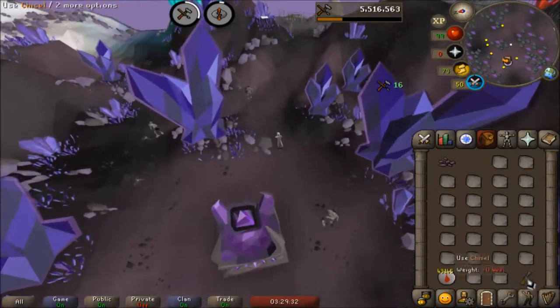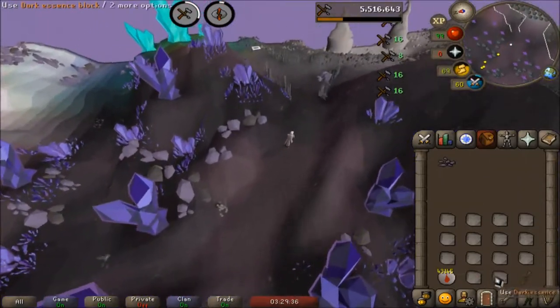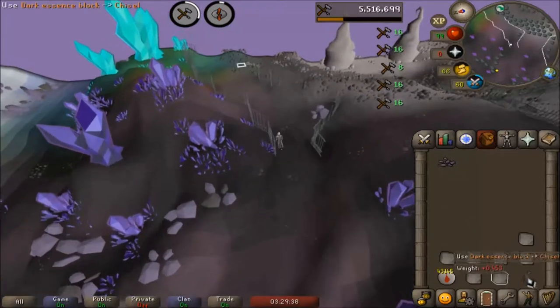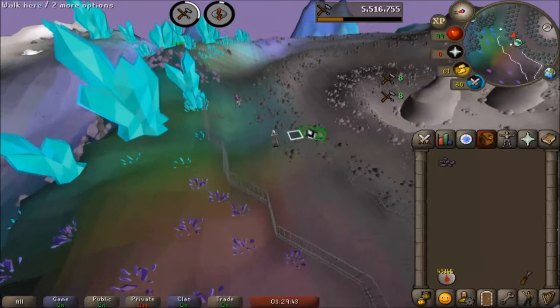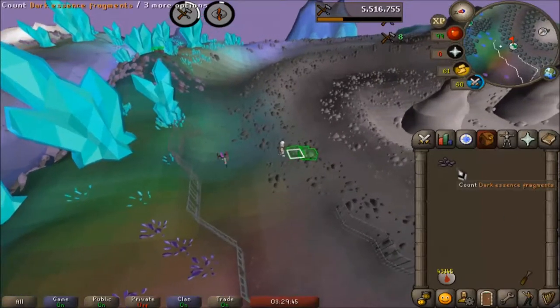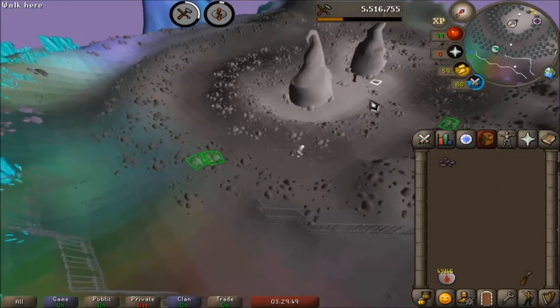We run back and on the way you can get two blocks per tick, so you can actually over-click and it won't accomplish anything while making them into fragments. If you spam click too fast, you're just not accomplishing anything.